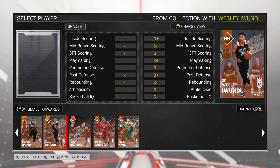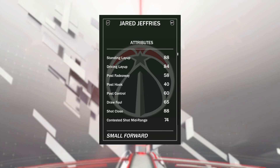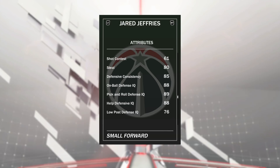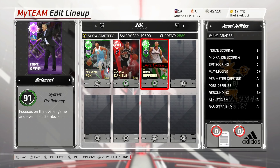At the bench three we're running Emerald Jared Jeffries — 6'11, just a defensive beast. He'll dunk quite well because of his 100 tendency but nothing spectacular on offense. He's played a lot of games for me with solid stats — nothing spectacular offensively but a great defensive card and really versatile.